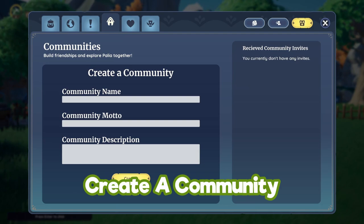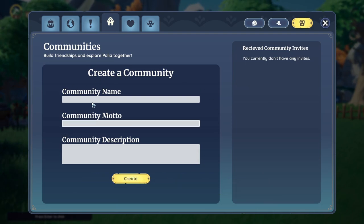To create a community, just head over to the little house tab in your inventory where you can go ahead and create a community for you and your friends. This is a good way to keep in touch with people within the game.